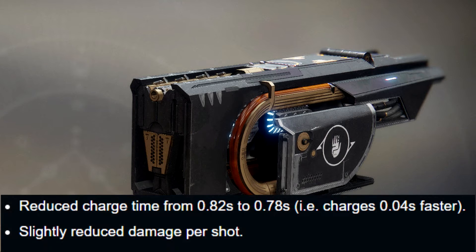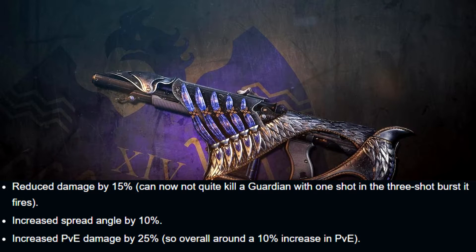Jotun: reduced charge time from 0.82 seconds to 0.78 seconds, with a slightly reduced damage per shot. Bastion: reduced damage by 50%, increased spread angle by 10%, and increased PvE damage by 25%.